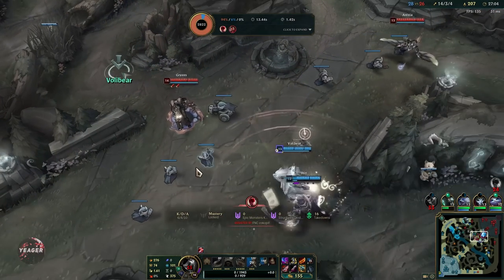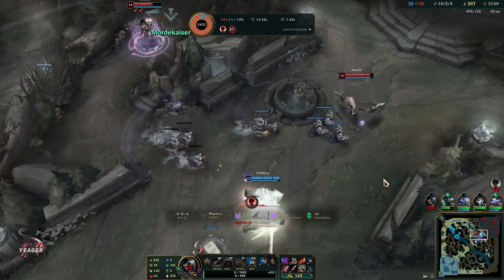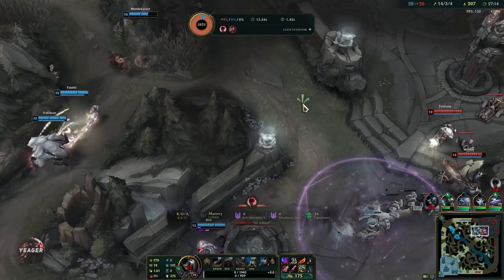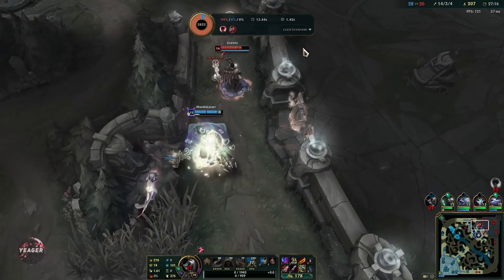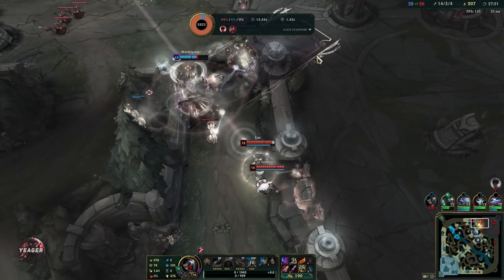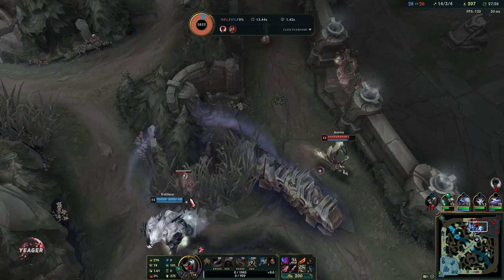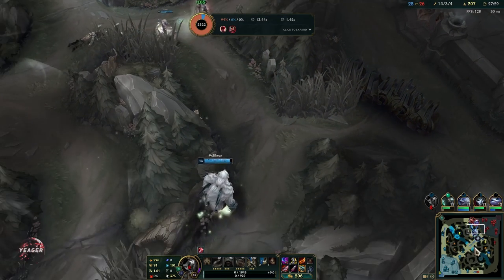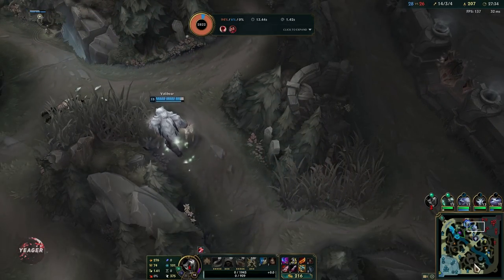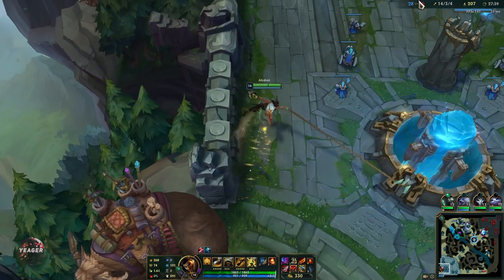We are trying out the Bloodthirster here and of course it also gives crit, so it's going to amplify the Guinsoo's. If you want, you can easily go for Blade of the Ruined King as well — it has great synergy with the on-hit build and gives you some nice bonus movement speed on top of your passive. It does have a cooldown though, so it's not something you can use permanently. Bloodthirster on the other hand gives you a shield once you heal up to full, and that can potentially save you from getting bursted down.